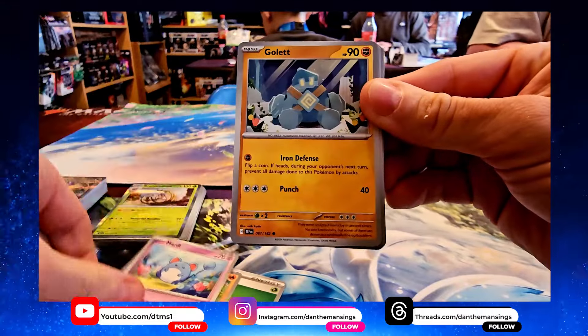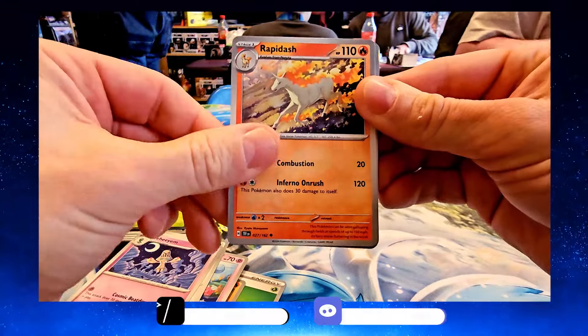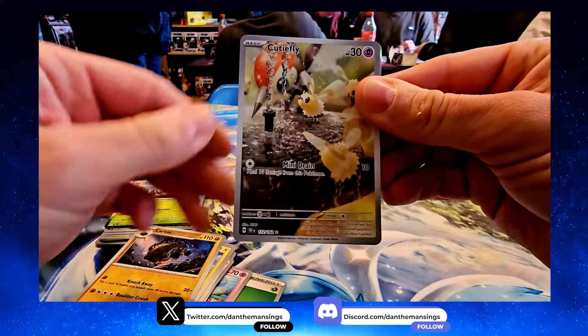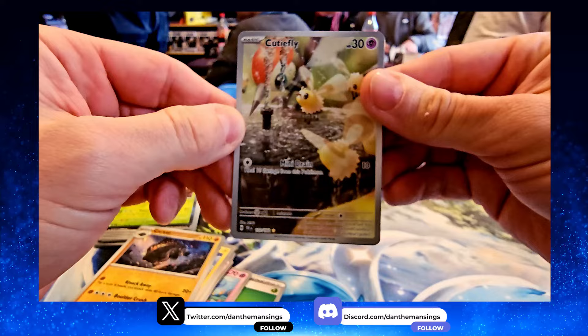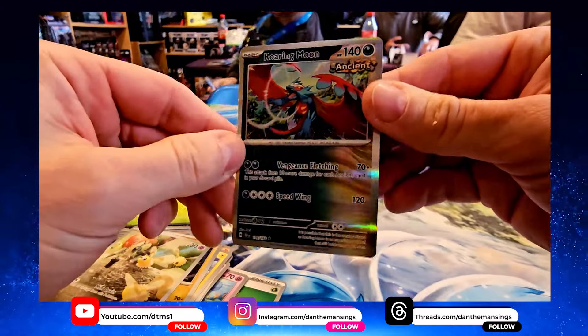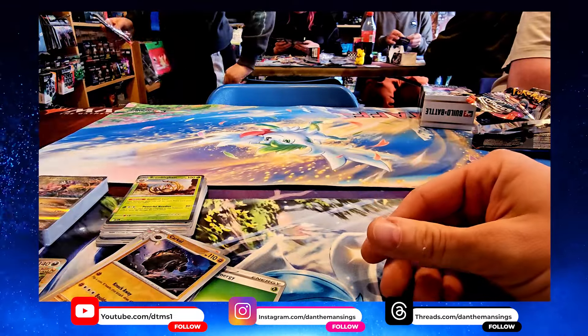Sizzlipede's back, Meowth, Golett, Dunspacre, Breloom, Rapidash, Boltund, Carkol — oh, a Cutie Fly full art! That's lovely, though it probably won't be very useful in the pre-release deck. And then we get a Roaring Moon — a baby Roaring Moon — very nice card. That Cutie Fly was particularly nice.